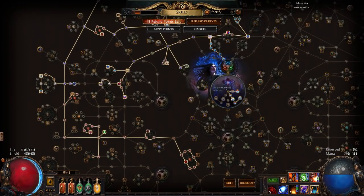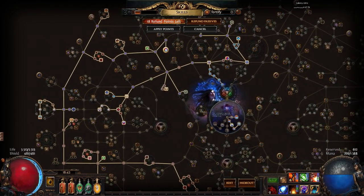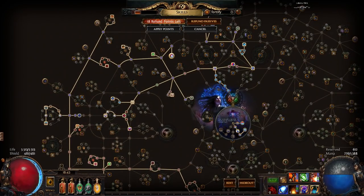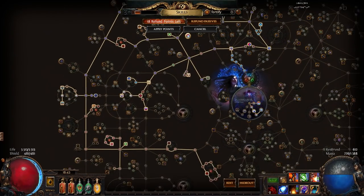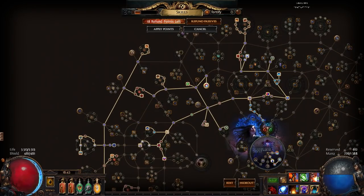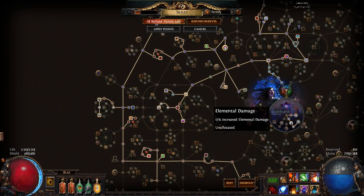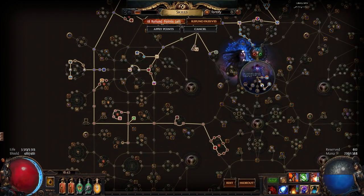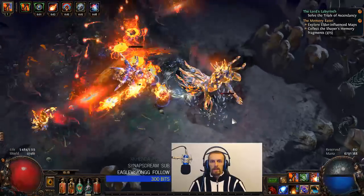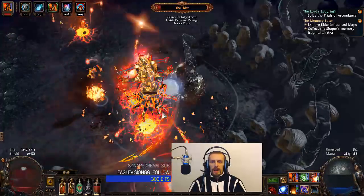For the passive skill tree, I started with the ignite version and that's basically the only reason I took the elementalist ascendancy class. For the non-ignite version, I think berserker would be pretty decent, or inquisitor if you are doing a crit version. I will add links in the video description to my passive skill tree for both ignite and non-ignite versions. The difference between them is about 8 points, so it's really easy to refund. You can't refund your elementalist into inquisitor or berserker though, so pick the right class. As for jewels, if you don't have good life rolls on your gear, try to get abyssal jewels with flat life — otherwise get normal jewels with increased maximum life.